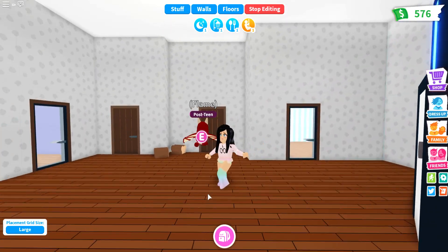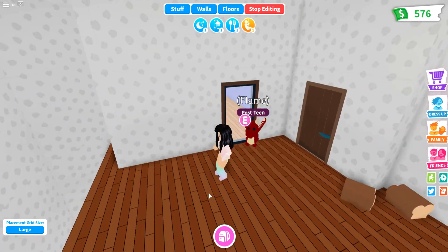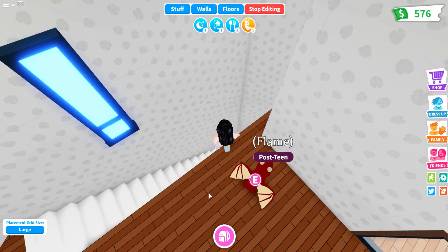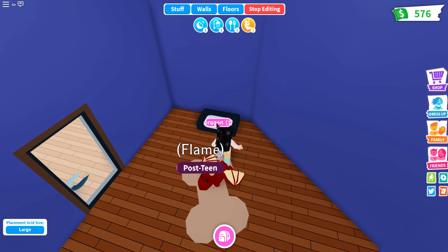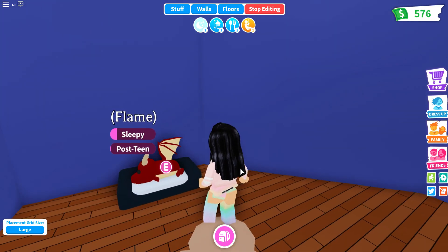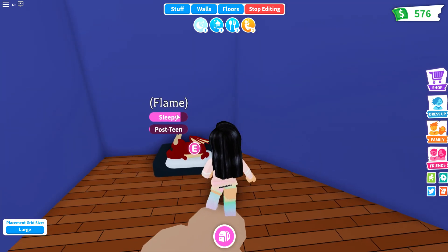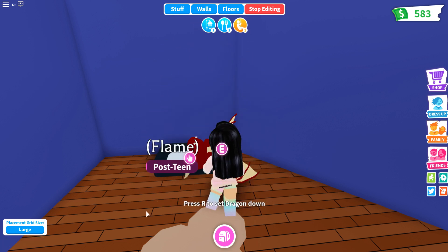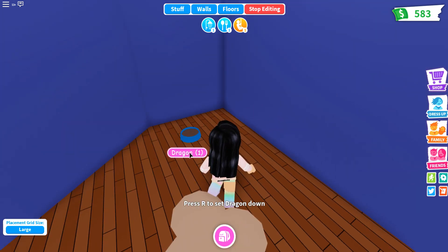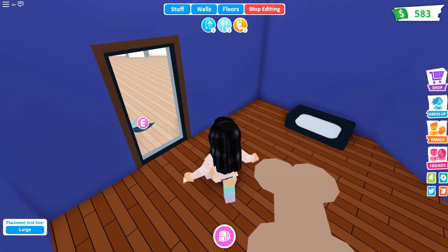It looks like we only have two levels — not gonna lie, I thought we were going to get more than that. There's a clear door in here, so we can have Flame go to sleep. We'll be able to work on some of Flame's needs while in here — it looks like this is just a little pet bedroom. Flame is dirty and hungry. We have some food here so we can feed him. This is actually a really small bedroom.